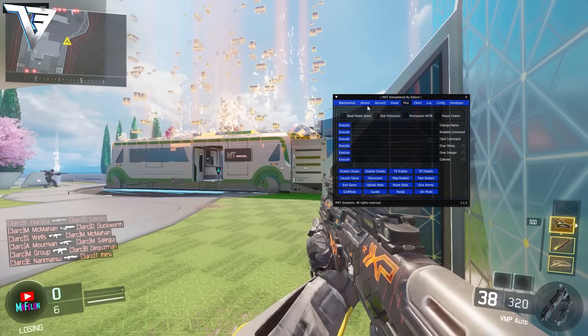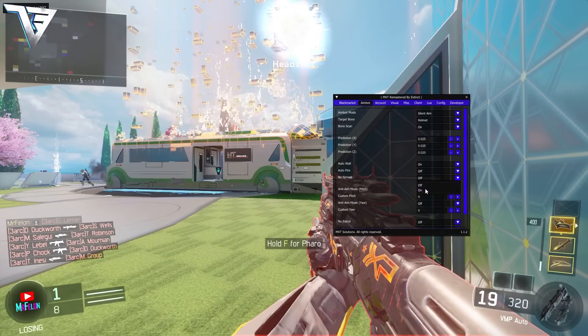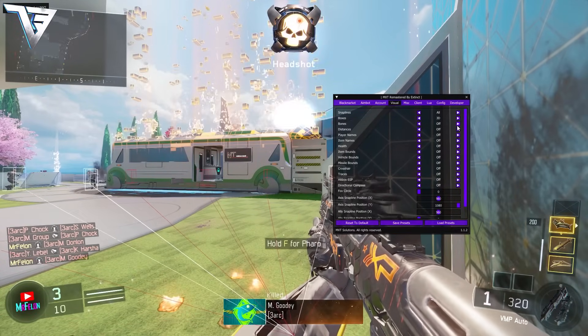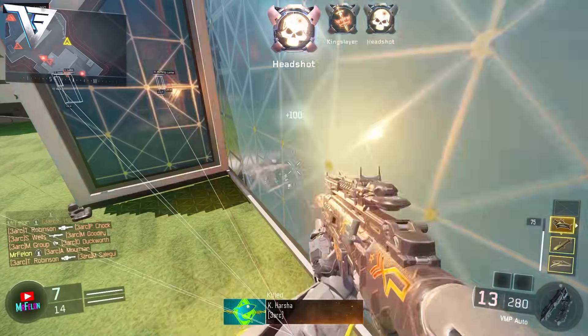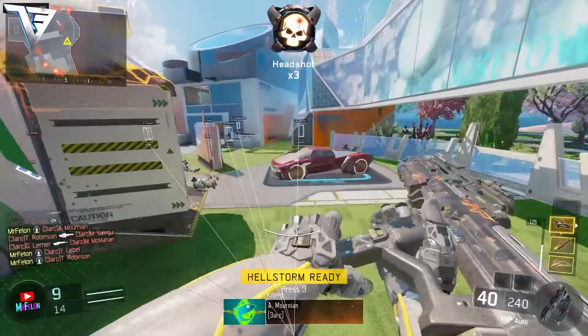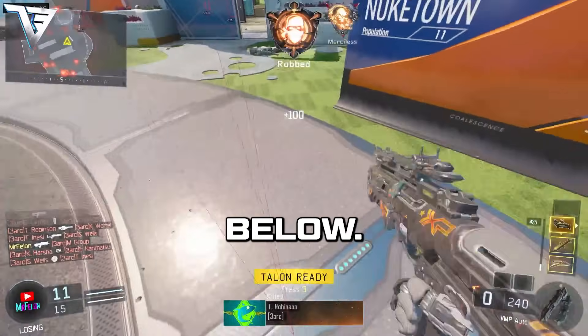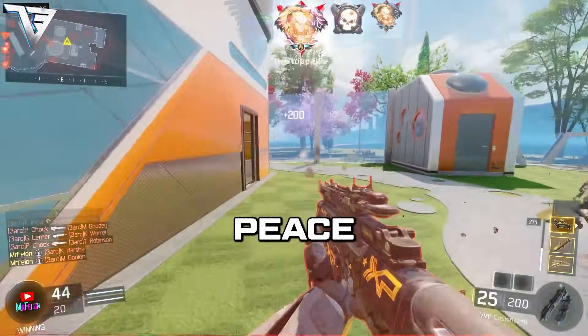Go to aimbot — you can do silent aim, bone scan, auto wall, then no spread. We can also do no recoil, visual boxes, permanent hater, and go to auto fire. That is how to use MXT Remastered in 2024. Make sure you guys join my Discord servers linked in the description below and check out my online store which will also be linked in the description. Peace.